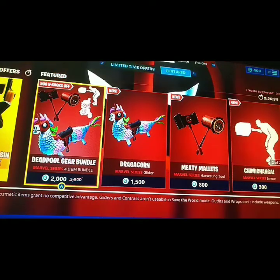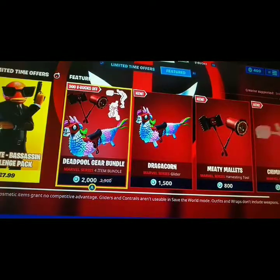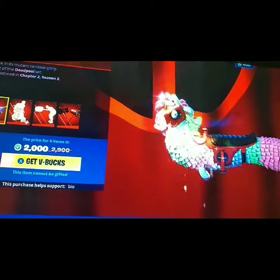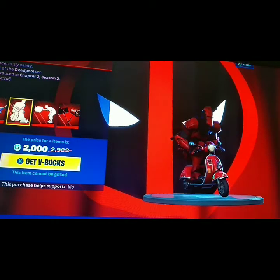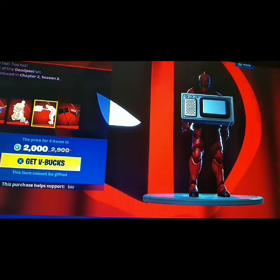So basically in the lobby, no — the item shop starts. We get some stuff for Deadpool: we get this glider, a unicorn Deadpool glider that actually looks good. Then we got a back bling — this one looks good too. So like we can have a vehicle as well.